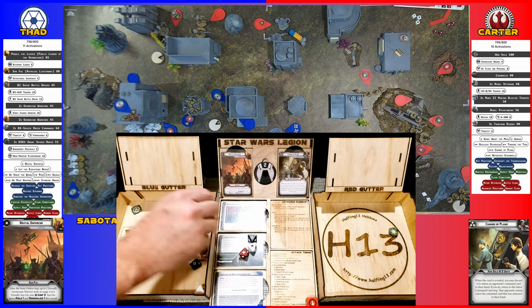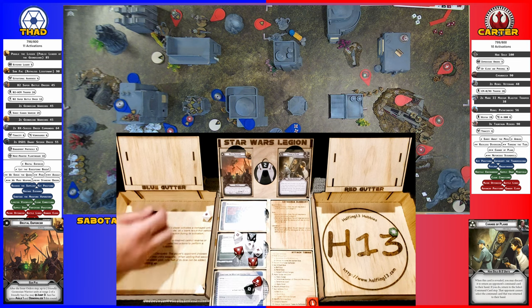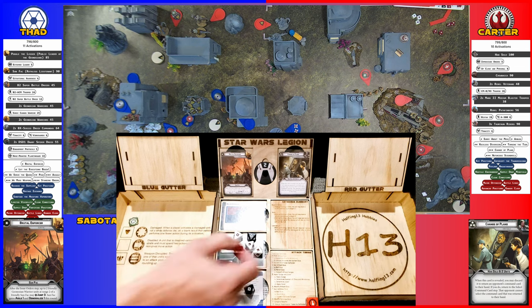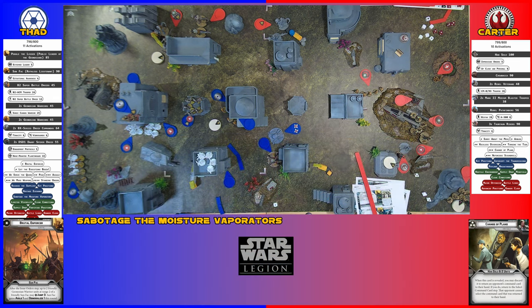You've already wiped out effectively two squads - one of which is my expensive commandos. I'll take the aim to re-roll the blocks. Another hit - two go away for cover, and I'm going to dodge one. As long as I roll a block I don't lose the entire unit. I block four and I take two, so a Tauntaun dies. Now I'm up to four suppression.